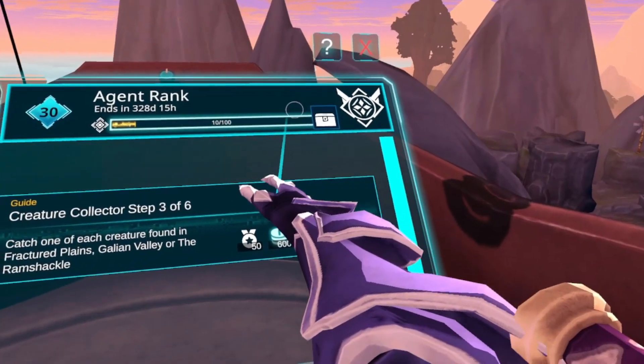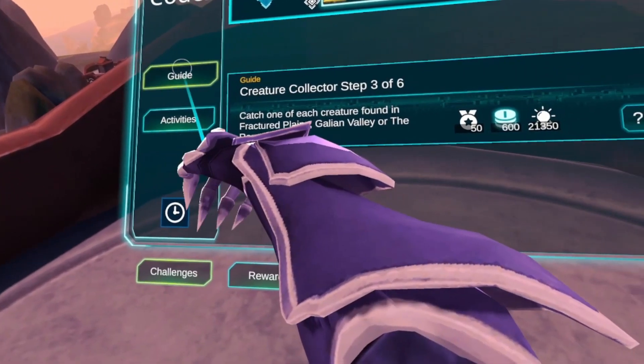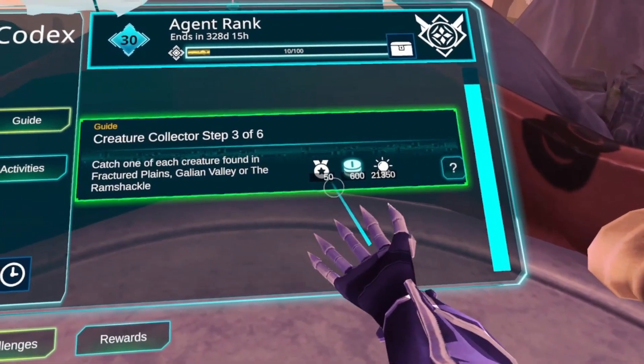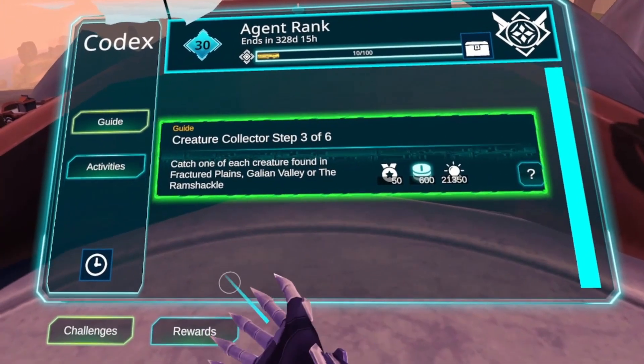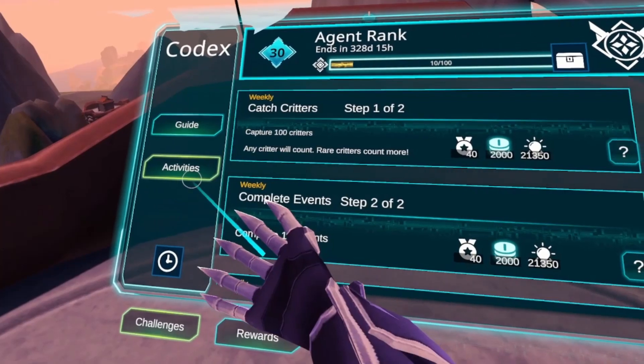The activities are requests that reset either daily or weekly. Two of the listed activities will be weekly activities, and the rest are daily activities. The daily requests will have four parts, and they are able to be completed four times before they disappear, to be replaced at the next daily reset.